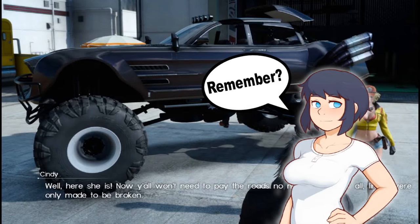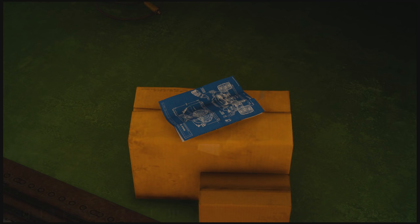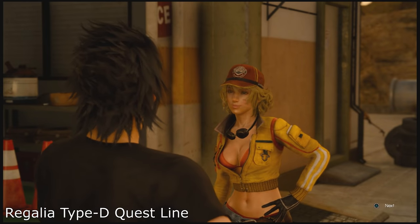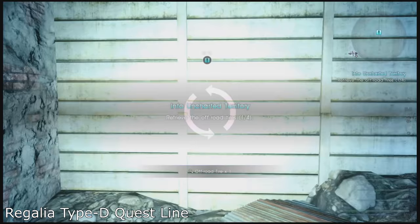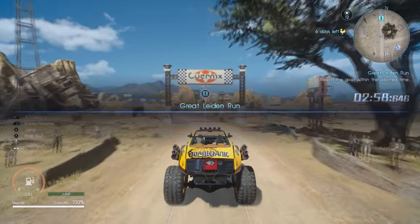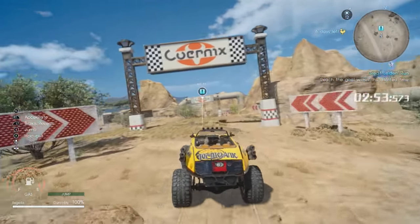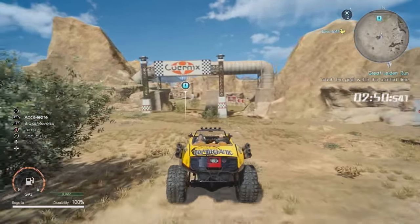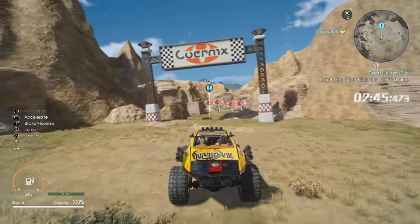Square added a new multi-part questline for the Regalia Type D, where you find the parts to build the vehicle and then eventually upgrade it later on. This questline also unlocks new time trial races set around Lucis, so now you can test your monster truck driving skills and unlock further enhancements for the Type D. I'm glad this was added because I really don't like when DLC is just given to you — I like to work for my upgrades, and having a small backstory to go with it is really cool. More games need to do this.